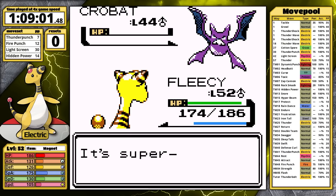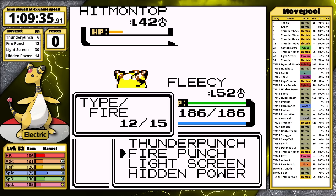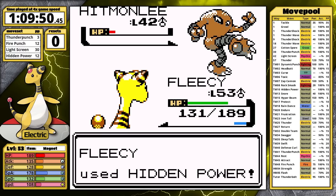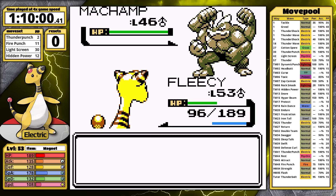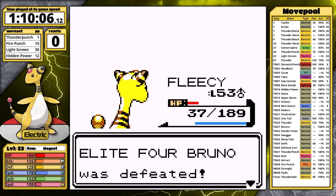But up next is Bruno — he's the real deal. Thunder Punch doesn't KO the Hitmontop, and it uses Dig. Okay, that's not an ideal way to start this fight. And look how much damage it does to Ampharos. Bruno is so bad. Onix is next, Hidden Power one-hits. Thunder Punch almost KOs Hitmonlee, so it attacks once before falling. Hitmonchan is next — these two fighting types actually got decent Special Defense in Generation 2 when the stat was split, so Hitmonchan gets to attack twice with priority Mach Punch before it faints. Machamp is last — I go for Fire Punch in case it burns, it does less than half, Machamp retaliates with Cross Chop, that did a lot, but Thunder Punch hits and it's enough to finish the fight.